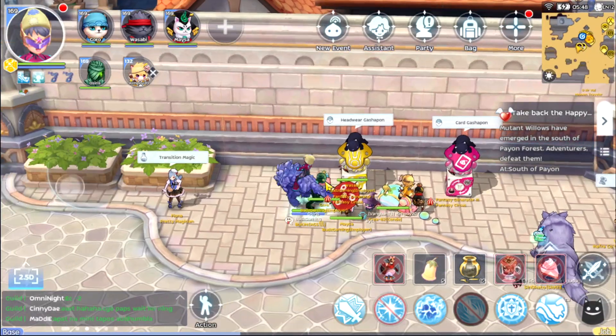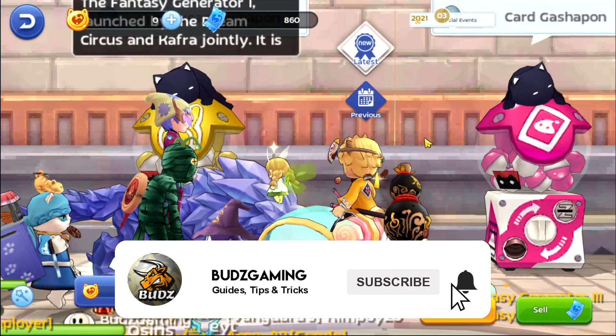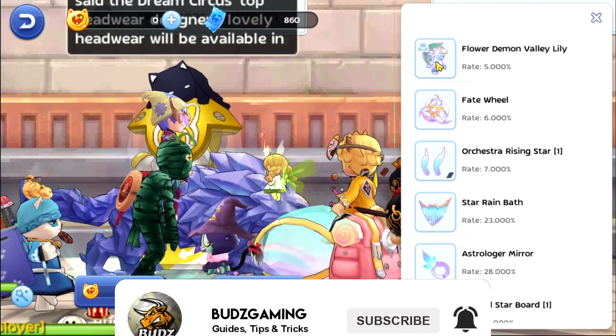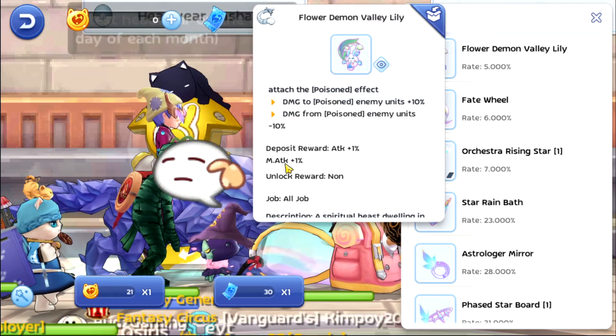Hey, what's going on guys, Bots here and we're back again with another video. Today I'm going to be looking for a headgear that has a deposit reward of attack and then magic attack of plus one percent.